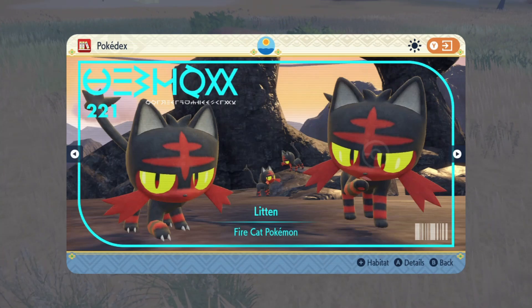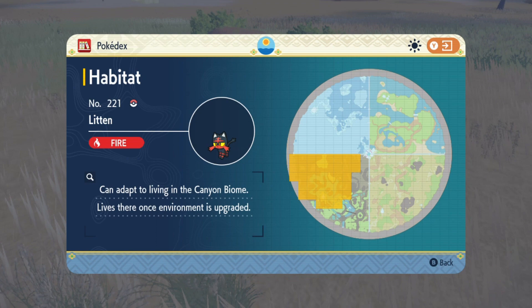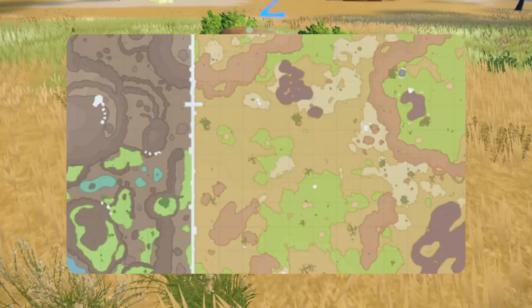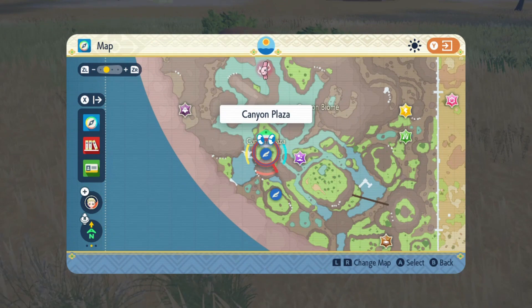Lytton appears in the northern half of the canyon biome. Fly to Canyon Plaza or Canyon Rest Area fly points to reach areas where wild Lytton spawn. Lytton happens to be one of the easier starters to track down in the terrarium, since it spawns in over half of the canyon biome. More specifically, they tend to appear in the northwestern section of the biome, quite a few of them wandering around, sometimes even in clusters.